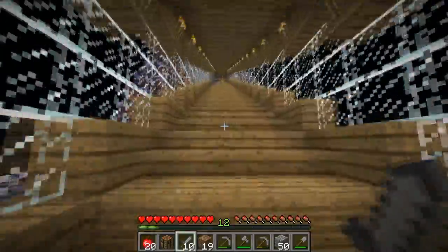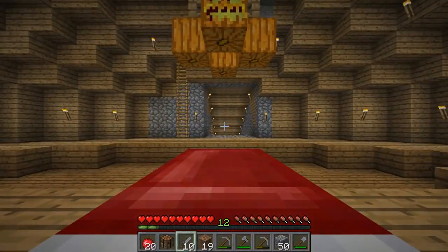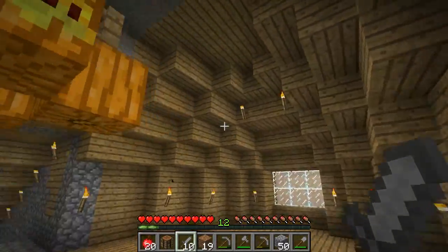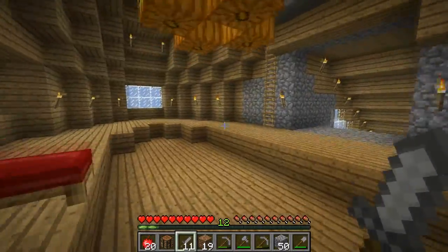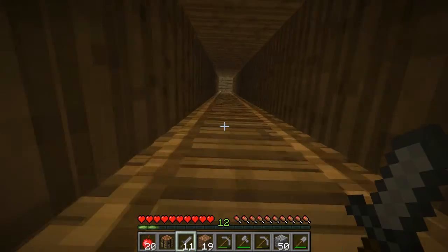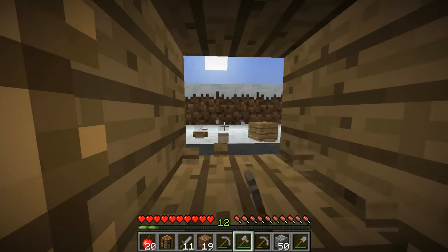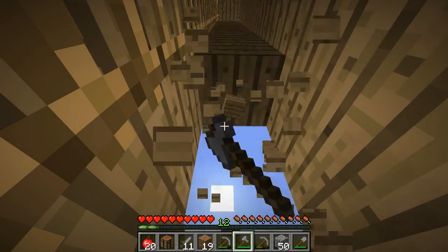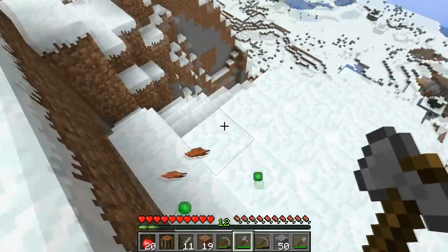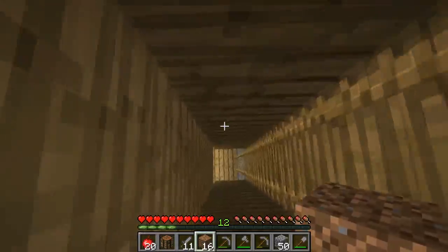I'm gonna make it daytime, actually. Go, dagger! Jump up and get into bed. Apparently there's a skeleton on top, burning. I'm gonna make a way to come up here and actually get out there. Let's see — is this a good spot? No, but this is. Yeah, this is actually a good spot to get out. This way I can actually get on top of my base. I don't know why I didn't think of that earlier.